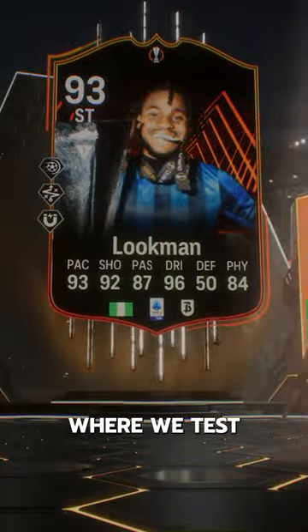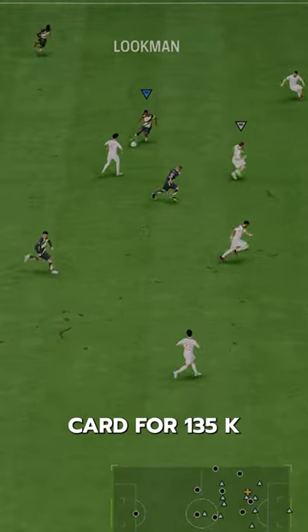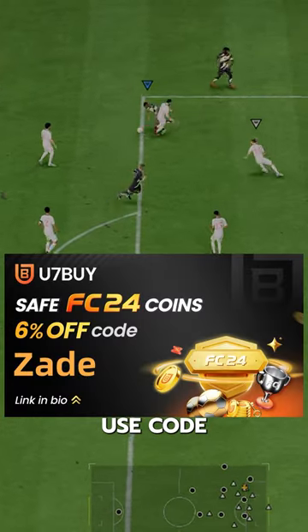Welcome to Baller or Bust, where we test FIFA cards so you don't have to. You can get this Lookman card for $135K via SBC. If you need coins, go to U7Buy and use code ZAID for 6% off.